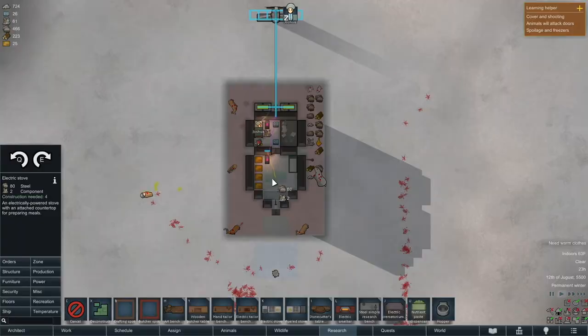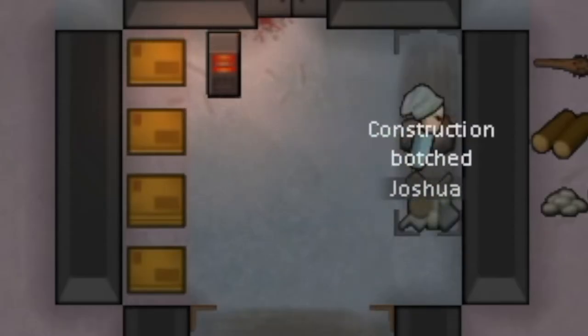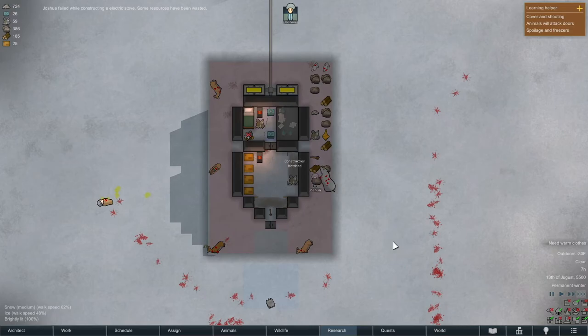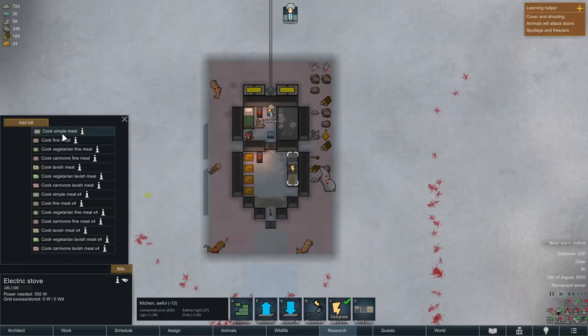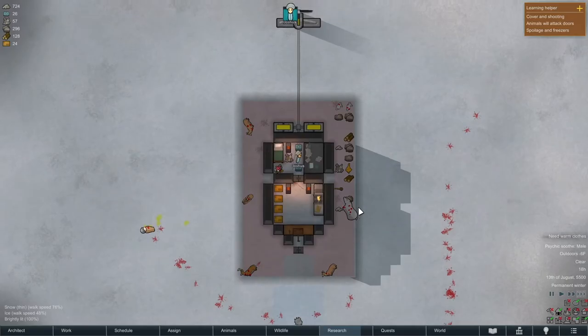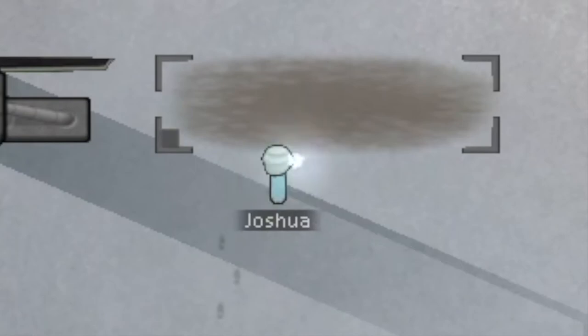Now that we have an abundance of animal carcasses, we're gonna make a butcher's table and an electric stove. If Joshua could learn how to not botch the construction and actually save our resources, that would be nice. We queue up some simple meals now that the electric stove is done. I'm gonna put up a second wind turbine because the sunlamp and hydroponics basins are going to use so much power.